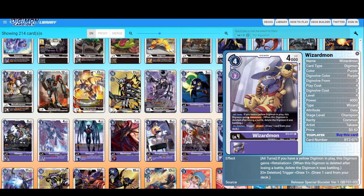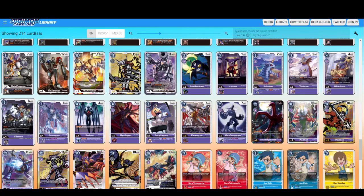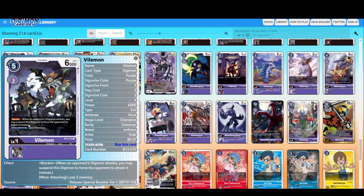Wizardmon — all turns, if you have a yellow Digimon in play, this Digimon gains Retaliation: when this Digimon is deleted after losing a battle, delete the Digimon that was battling. That's the keyword I was talking about. Trigger: draw one card on deletion. Purple actually has a really nice playstyle — I might like it.